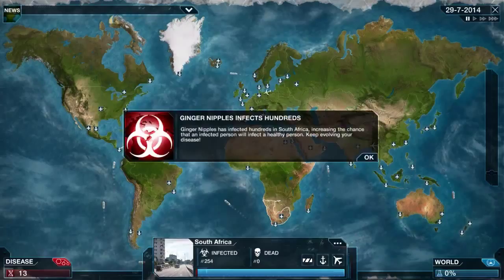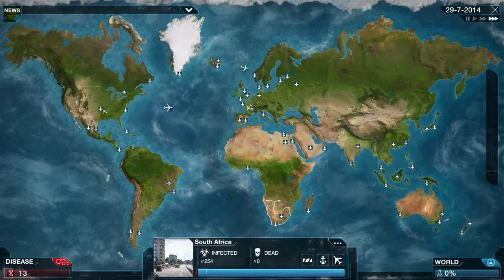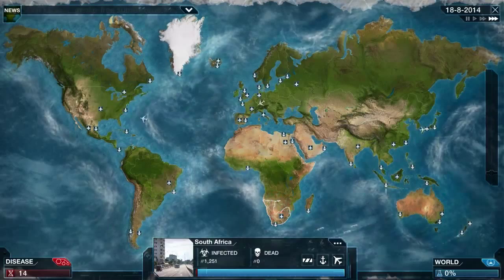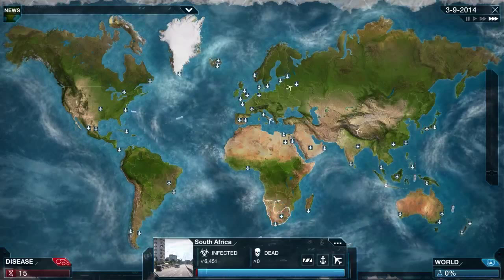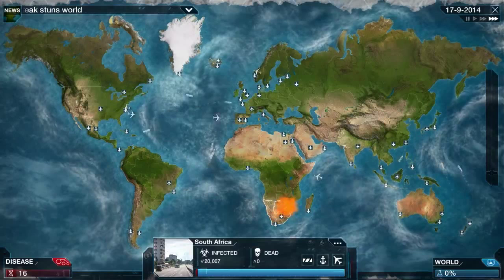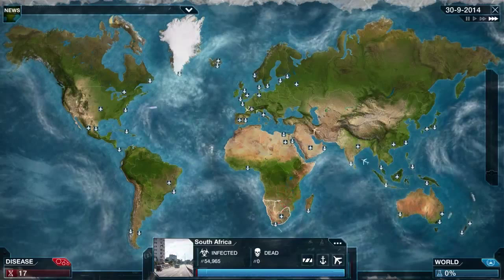Ginger Nipples has infected hundreds in South Africa, increasing the chance an infected person will infect a healthy person. We just need to wait for the unlucky mode of transport to pass the disease to a neighboring country or a totally different country by plane. Now we've infected thousands - you can see that number going up quite nicely. As it gets going there's no stopping it, it's just going to get faster and faster rate of infection.